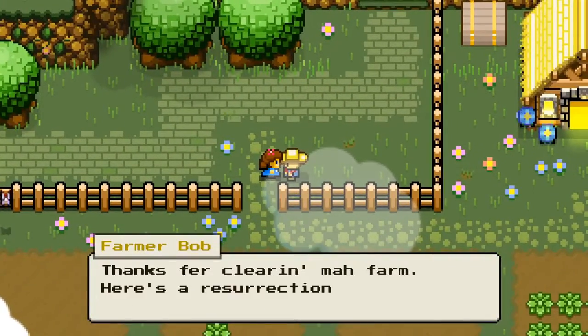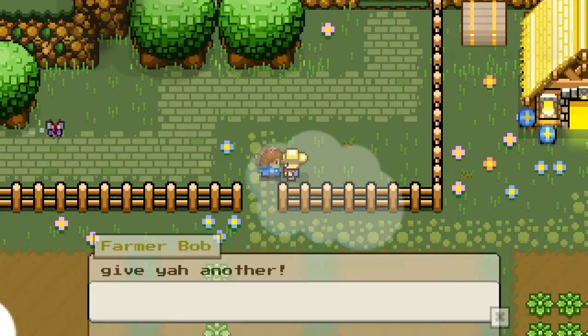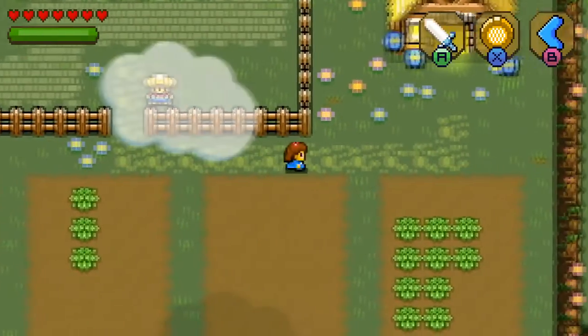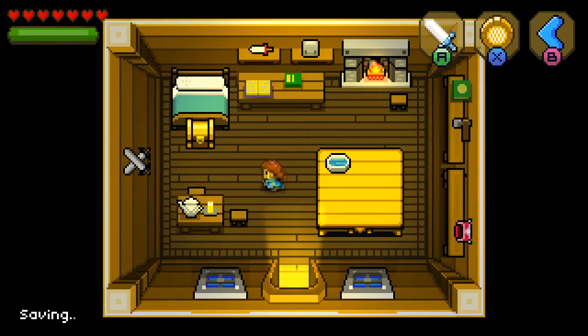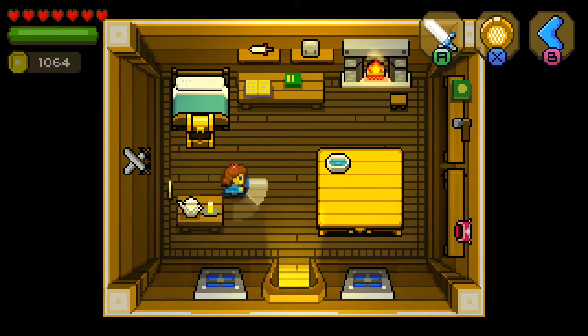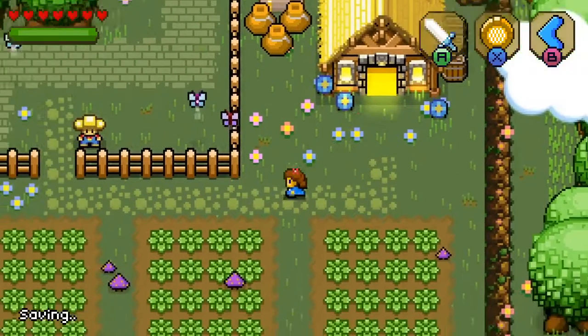'Thanks for cleaning my farm. Here's a resurrection flower. Y'all come back anytime you're out and I'll give you another.' Awesome. Sweet. Let's see what's in his house. Anything interesting? Oh, a treasure chest. Always go in everybody's house and steal the treasure chest. And another one. Oh yeah. I just stole his stuff. Now he probably won't have anything to give to me when I run out and come back.